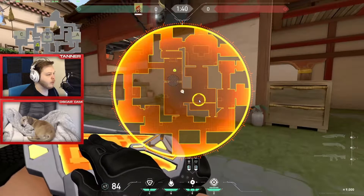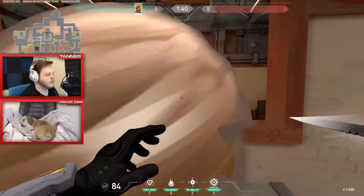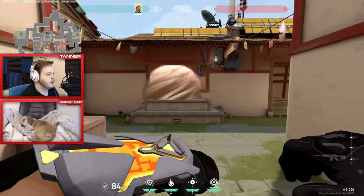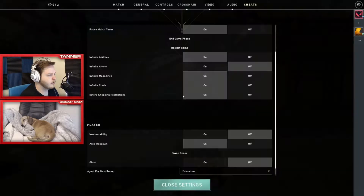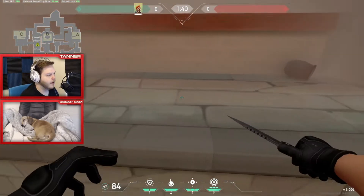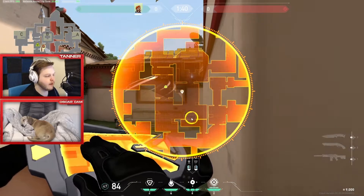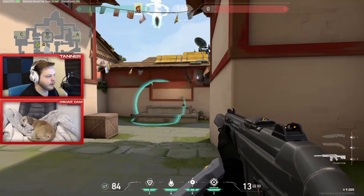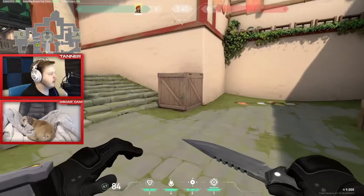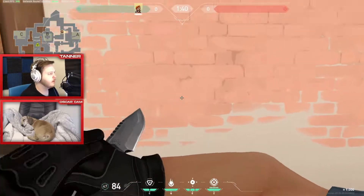For normal defensive smokes, smoke off garage if you think they're coming in. For the window smoke, don't place it inside the window — it's not big enough to cover the whole area and people can still walk over and peek you. Instead, place the smoke in front of the window and slightly to the side. This covers much more of the window. You can also mind-game enemies: place a slightly off smoke on purpose, and they'll think you messed up — then hold the angle with an AWP and get a free kill when they peek.